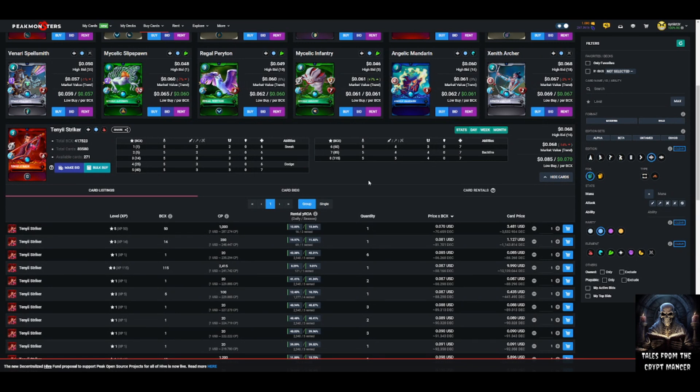The last rare to discuss is Tenyii Striker — five mana, a sneak attacker with dodge and backfire, five damage, four speed, and seven health. A very similar stat profile to Deep Lurker on the water side, but implemented differently: sneak instead of opportunity, defensive abilities with dodge and base speed, and additional offensive capability with backfire as a sneak defender. The overall trend we're seeing: summoners have value, neutral cards have value, tanks have value, and efficient DPS cards have value.